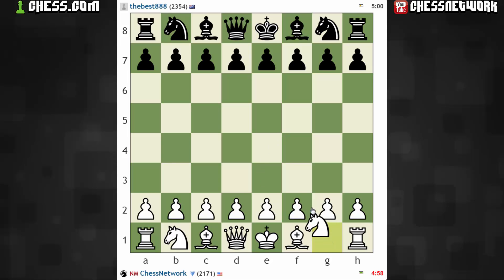Hi everyone, it's Jerry. I'm on Chess.com right now and I just got paired up with the best, 888. This is a little bit of a slower time control, 5+2. So let's see what we could do with this.